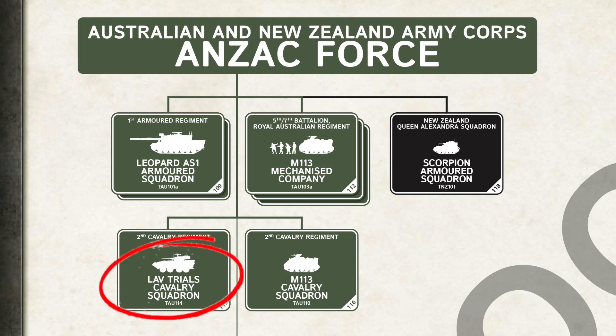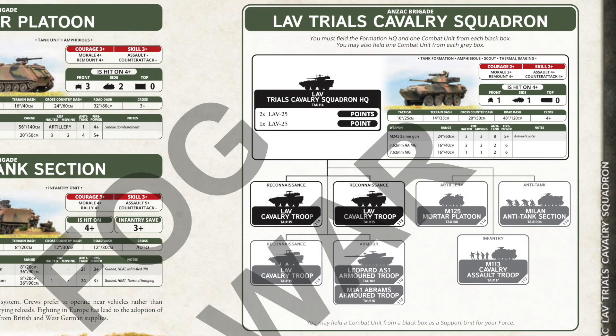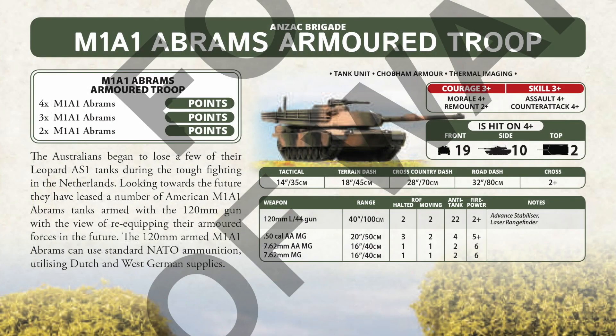Australia trialled and later adopted the LAV in this role, and they get one here in NATO Forces. The rationale is the squadron was formed to replace losses in action. You can field a one or two vehicle HQ, as well as up to three troops of three or four LAVs. You can also add tanks — either Leopard AS-1s or M1A1 Abrams. Abrams are also included as loss replacements for the Aussies. The heavy tanks are nice, and you can take a single troop with most ANZAC formations, but at over 50 points for four tanks, they're likely to start in reserve.